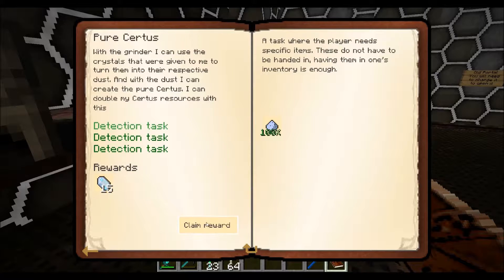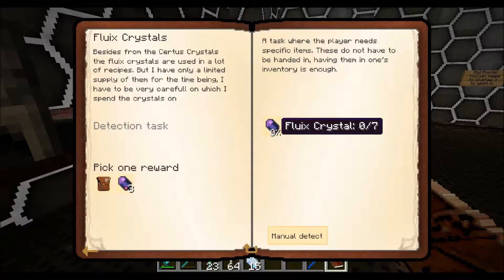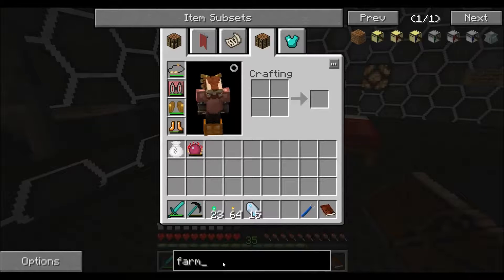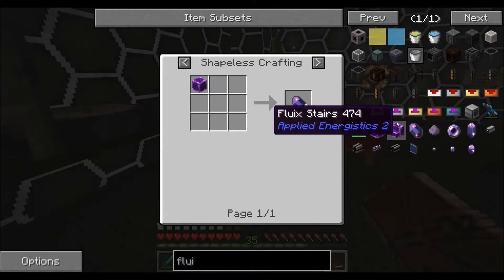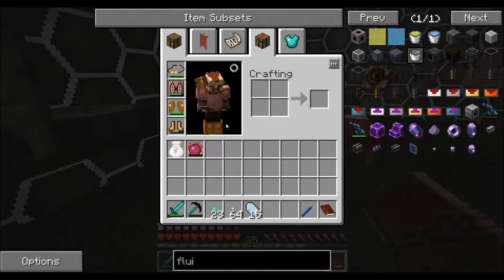Which gives us 15 charged surface quartz. Thank you, cheebus. Alright. So, fluix crystals - seven of those. Let's see what we need to craft those. One charged surface quartz, one nether quartz dust, and redstone dust into a puddle next to one another, and wait a moment to receive them. So: charged surface quartz, nether quartz, and redstone dust.